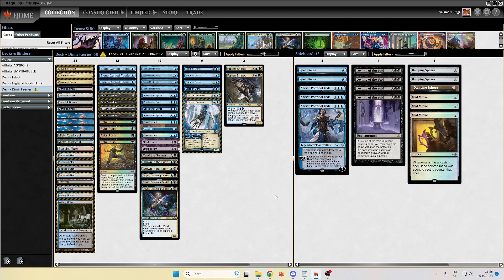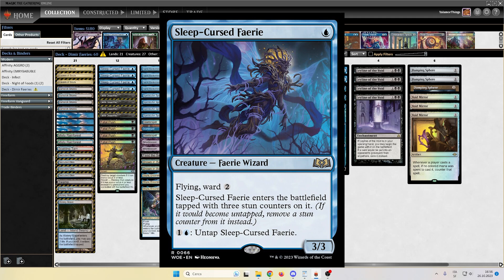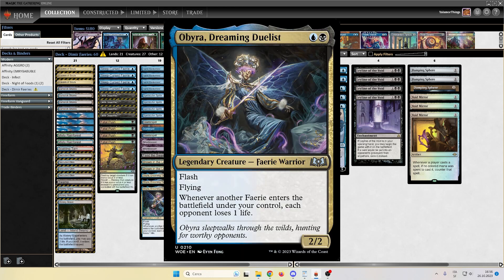Talking about the new cards from Wilds of Eldraine, we have Fairy Dreamthief as a one-drop and Sleep-Cursed Fairy. Both these cards may look odd at first sight, but especially the Sleep-Cursed Fairy, it's going to be very strong. We have another new addition from Eldraine: Obaira, Dreaming Duelist, in three copies.